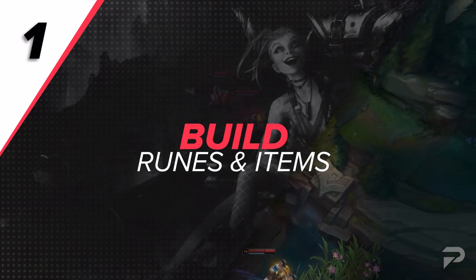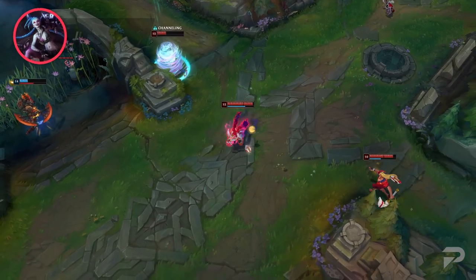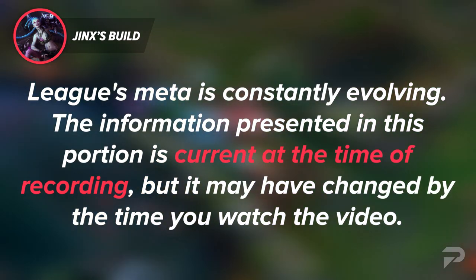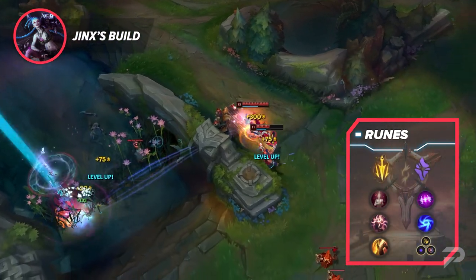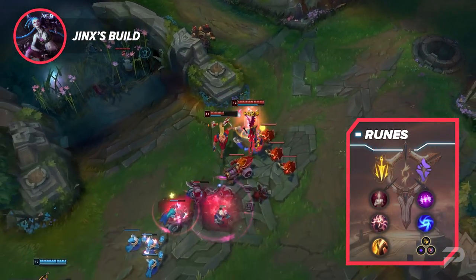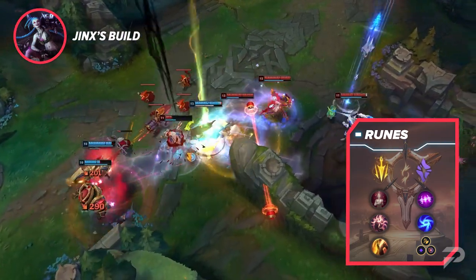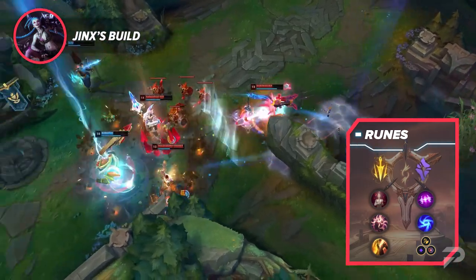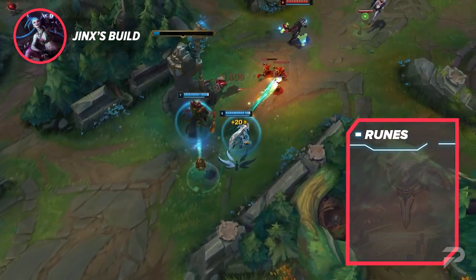Alright, let's get on with this guide. Even with perfect gameplay, if you're building wrong, you're not going to carry as hard as you should. Small disclaimer though — League's meta shifts a lot, so this portion could definitely change by the time you're watching. But as of right now, the best runes for Jinx are Lethal Tempo, Presence of Mind, Bloodline, Coup de Grace, Absolute Focus, and Gathering Storm. You could also run Cutdown over Coup if the enemy team has two or more very tanky frontliners. Your tertiary runes should be Attack Speed, Adaptive Force, and Armor or Health.